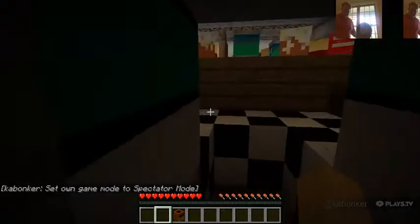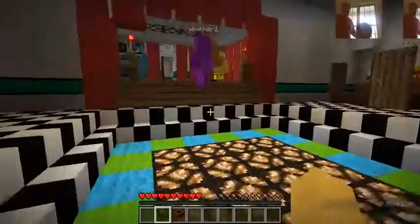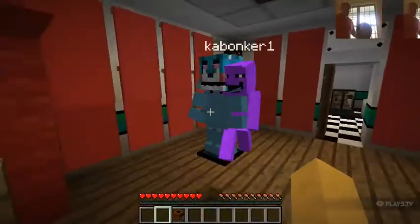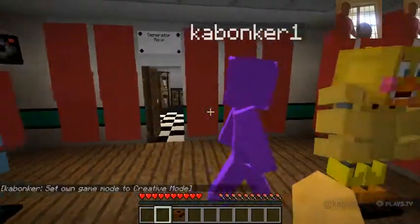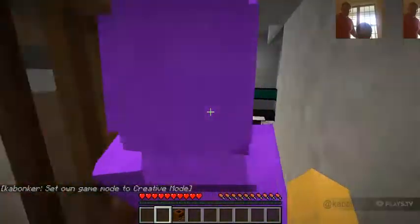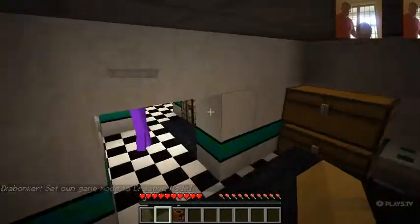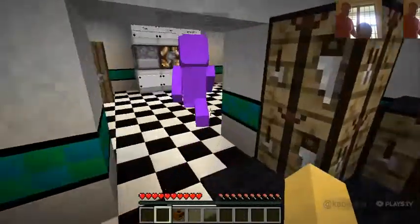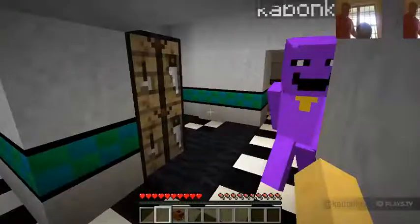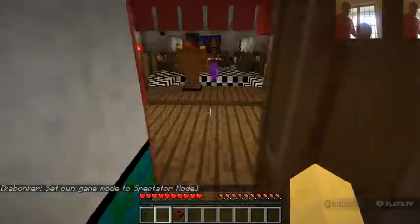To this area — everybody meet Freddie! Hi. Meet Bonnie! Hi. And meet Chica! Hi. But never meet Foxy — he's stupid. This is the storage room. Follow me. This is the generator — the lights are not working so do not mess with the lights. If you do, the power will not function.